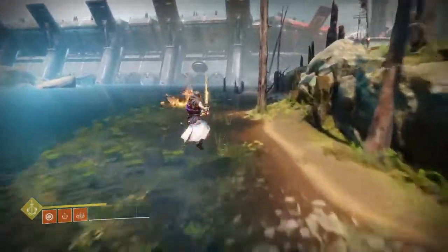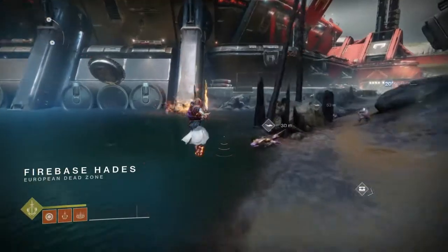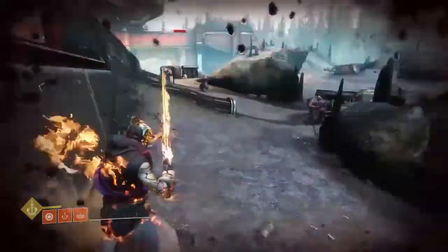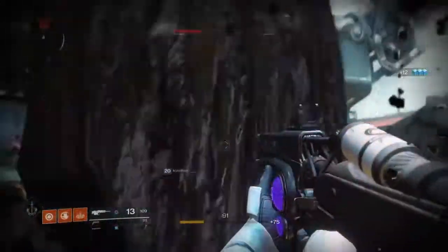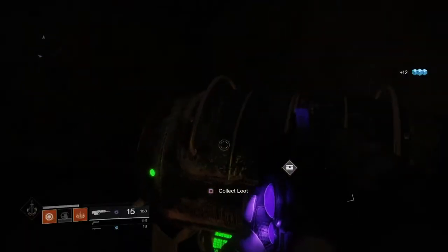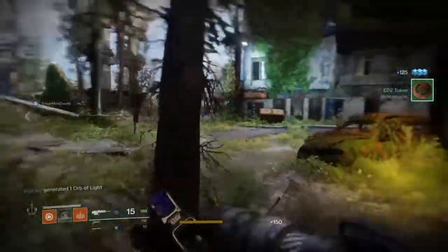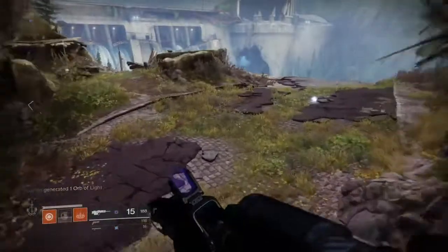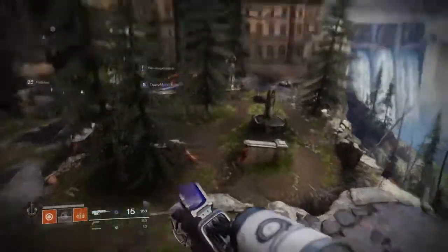Anyway, I've been messing around a bit with Dawnblade just here in Patrol, trying to get used to the new jumps and various things. So I'll share some clips with you and try to give you a bit of a tutorial — more so on Wings of Sacred Dawn and kind of how it works. But here in these first clips, I'm just trying to Burst Glide out, just trying to show the differences between it and Strafe Glide. This is definitely a... yeah, from point A to point B, it'll do quick.